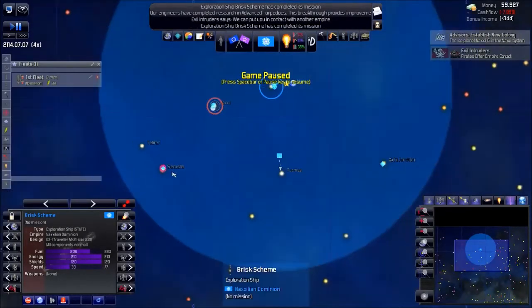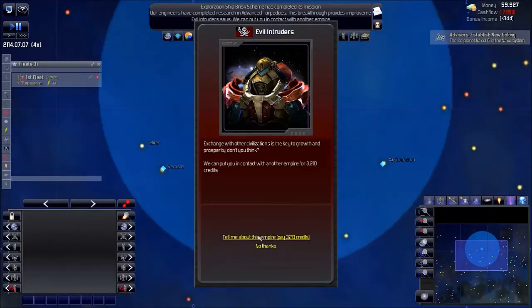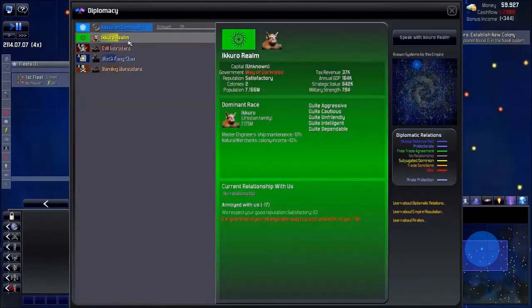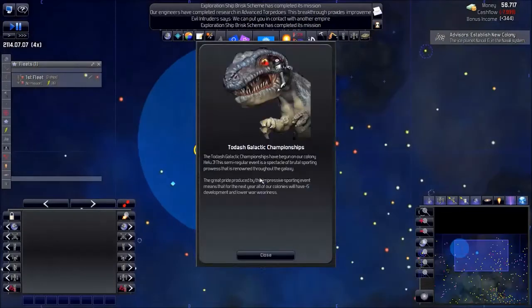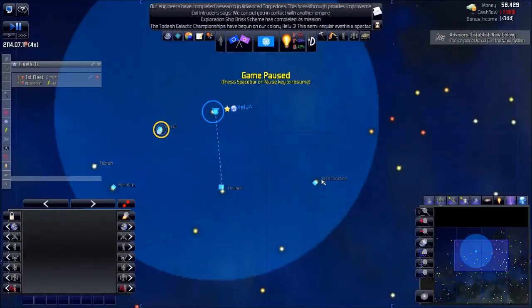The pilots offer an empire contact — I'll spend money on that. The Ikuru Realm — Way of Darkness. Way of Darkness is a government form you can find in a ruin or through events. Once I meet the guardians, they have the government form Way of Light — so basically it's two evil or good powers. These guys turned evil and already have two colonies, which is kind of bad. The galactic championship and Toldash are here.